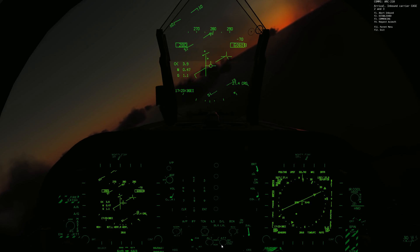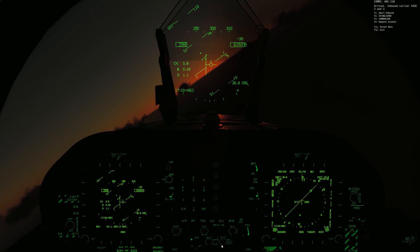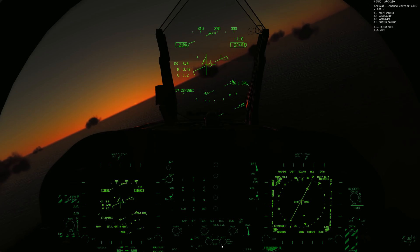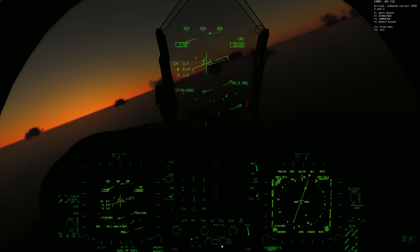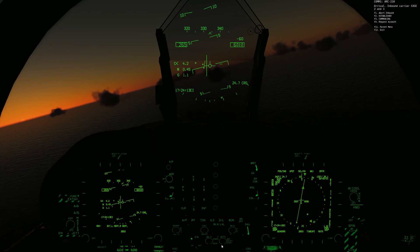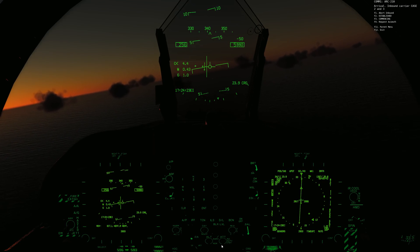Because I set up the TACAN, we can see the distance to the carrier — about 27 miles — CRG, short for Courage. Once I hit 21 miles from the carrier on my radial, I'll start my first turn. One of the trickier elements of the Marshall stack is that you have a very defined push time — in this case, 32 minutes after the hour. You need to hit a very specific point in space, exactly 21 miles from the carrier on the radial at that time, requiring precise management of airspeeds, bank angles, and timing.